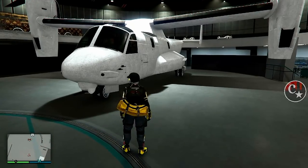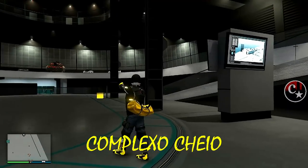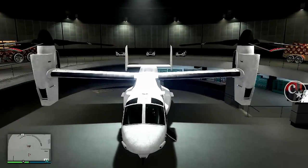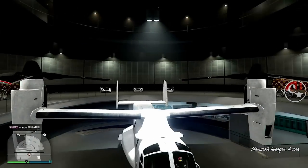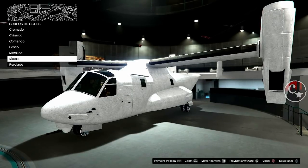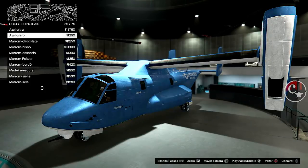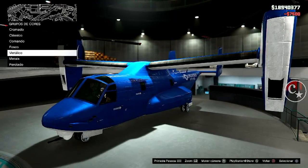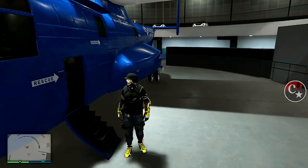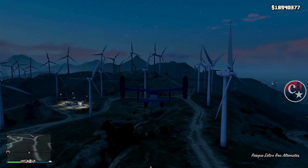Olha só o meu Avenger, galera — não tem tunagem nenhuma. Prestem atenção porque o complexo também precisa estar completamente cheio para a gente estar obtendo o alerta de substituição. Vamos entrar no Avenger para que não dê erro algum na hora do glitch. Setinha da direita — eu faço dessa forma e nunca me deu problema. Vou trocar a pintura do meu Avenger, coloque a que vocês quiserem. Vou colocar este azul. Vou sair do Avenger para que a bolinha carregue no canto inferior direito — carregou. Volto para o Avenger.